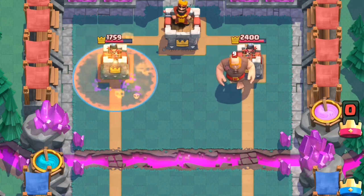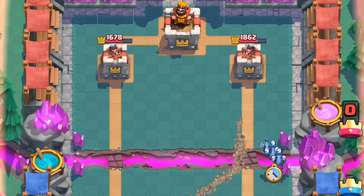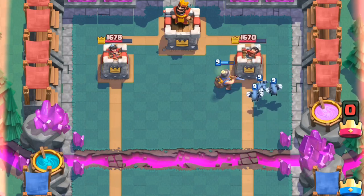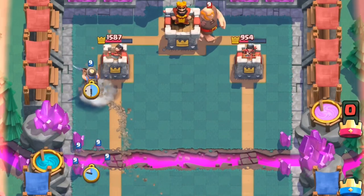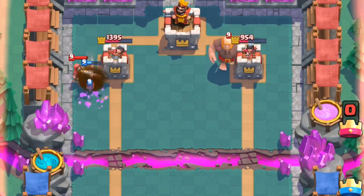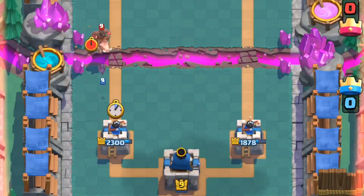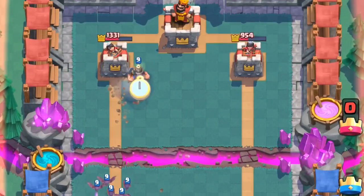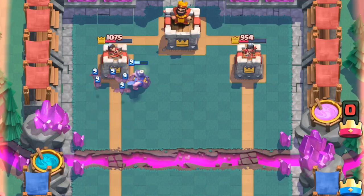He also pairs well with a lot of units, especially ones with low health but high DPS. His large 1000 HP pool allows him to act as a buffer for these units, enabling their higher DPS onto the crown tower. As a punish against an investment, this is dangerous for your opponent and will force an expensive reaction, ruining their planned push. This concept also works as a counter-attack — if you've just defended with a swarmy unit, adding a Miner forces your opponent to respond to what is essentially just a 3 elixir mini tank.